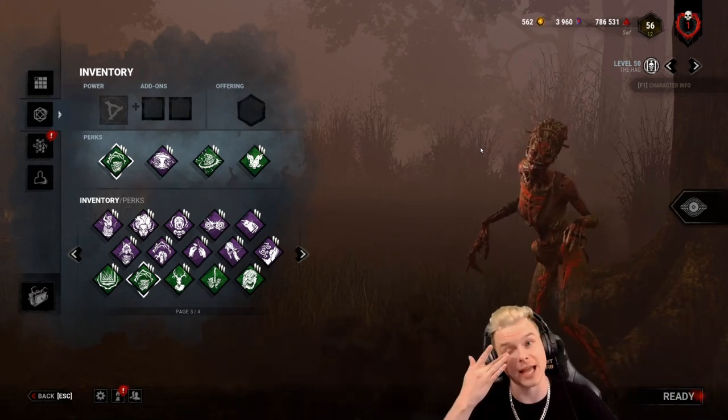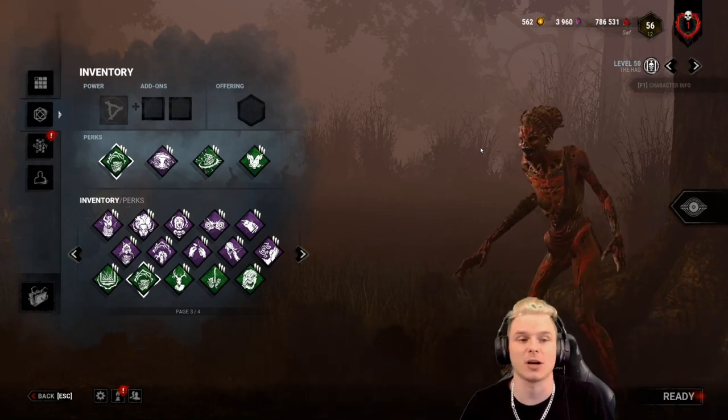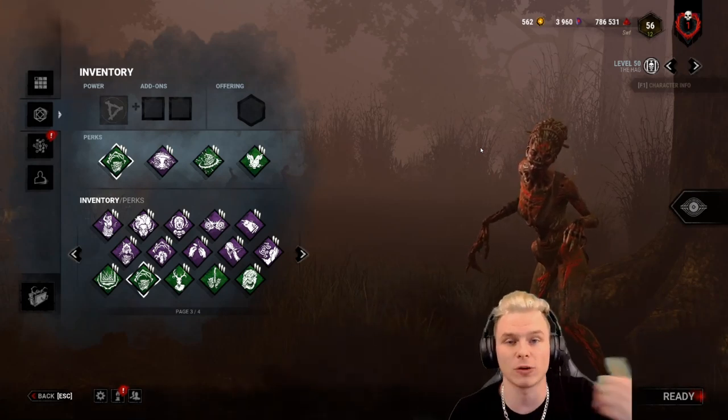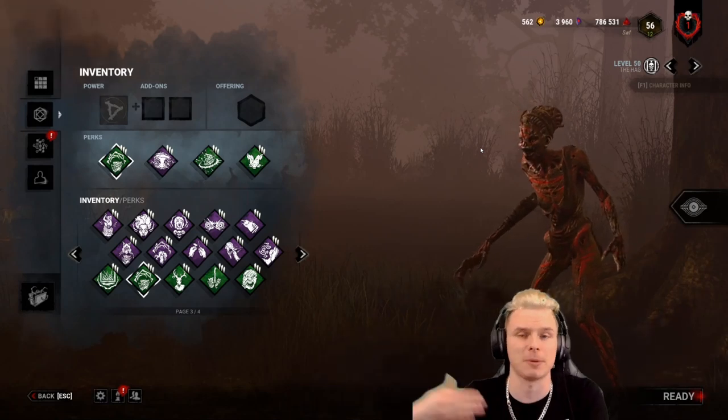There are many ways to build the Hag and they're not all correct. The most common meta build I see for Hag currently is Corrupted Intervention or Ruin, Monitor & Abuse, Nurse's Calling, and Make Your Choice.